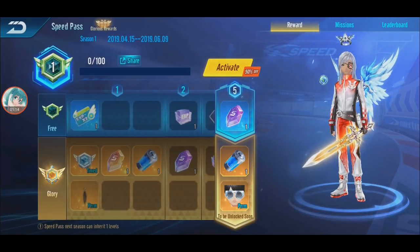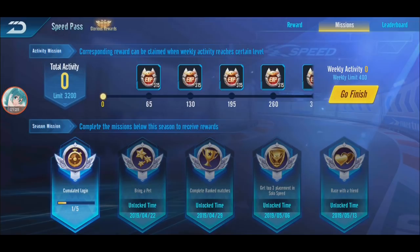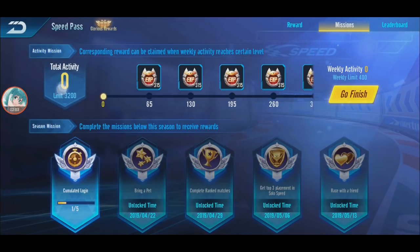Every week, season missions will come in. When you finish certain missions you get XP which levels up your Speed Pass. Right now it's still zero because it'll start next week. Level one gives top row rewards; the bottom row is locked and requires you to buy the Glory/Speed Pass. If you buy the basic pass you unlock the lower rewards. The gold pass gives you 10 bonus levels instantly - so you jump straight to level 10.